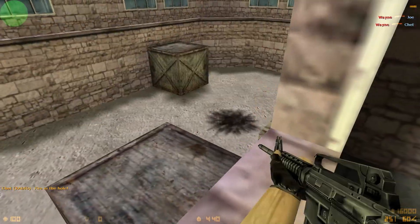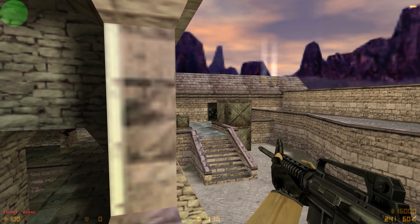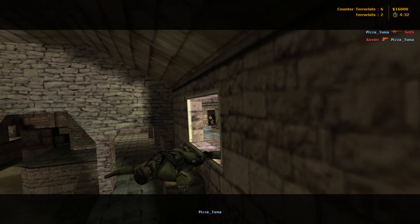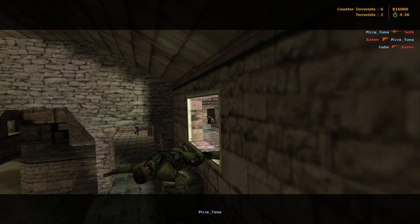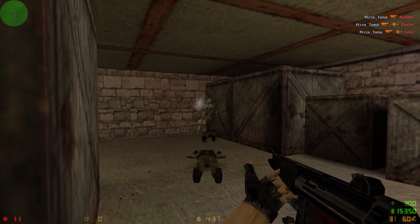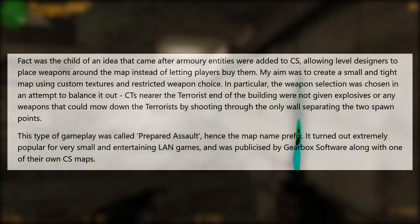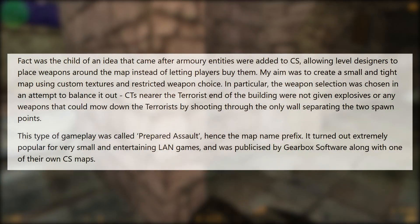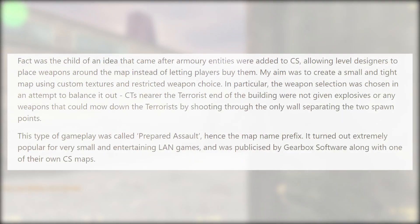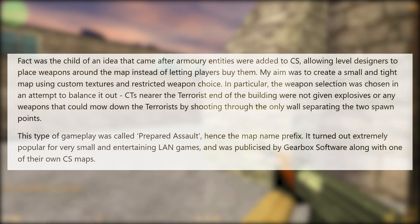This is no game mode for competitive matches — this is for rapid-paced skirmishes at LAN parties and a general quick match. The map PA Fact that this game mode was invented for can be downloaded on Dave's website. There, he wrote the following about his map: "Fact was the child of an idea that came after armory entities were added to CS, allowing level designers to place weapons around the map instead of letting players buy them. My aim was to create a small and tight map using custom textures and restricted weapon choice."